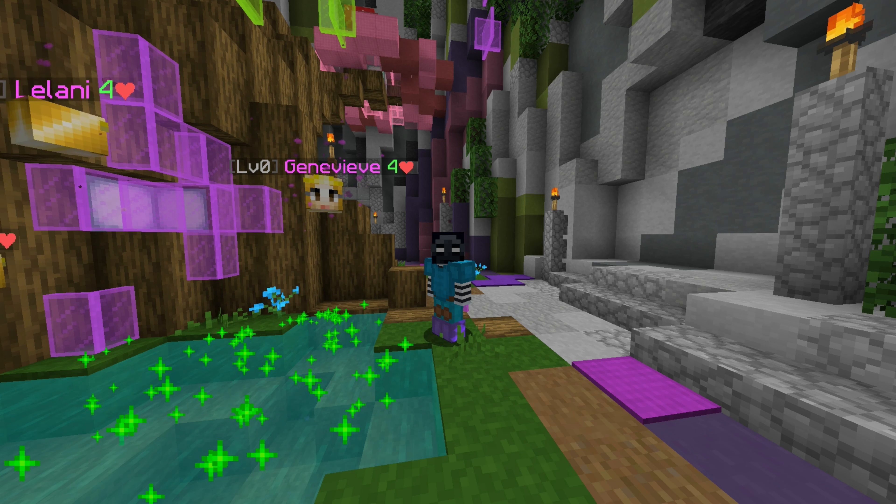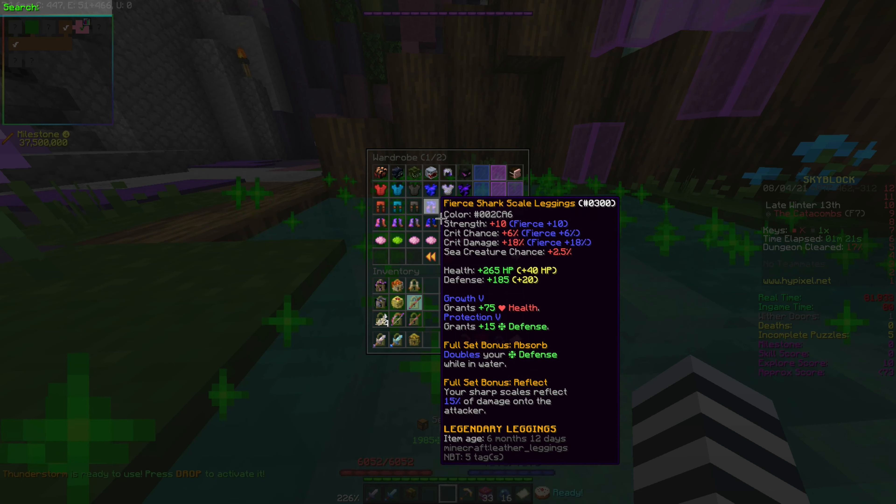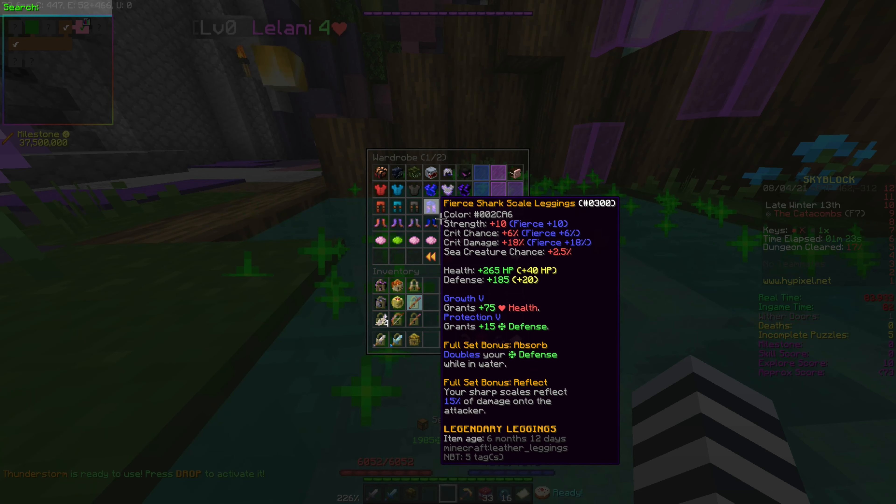So this trick is especially useful in dungeons if you can't survive the boss fight. For this trick, you're going to want to be in the fairy room because it has water, and the full set bonus of shark scale armor is that it doubles your defense in water.